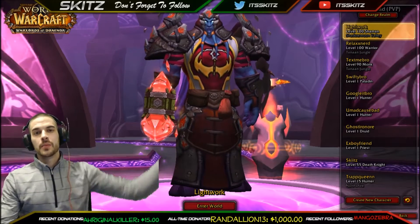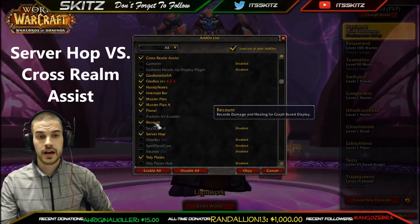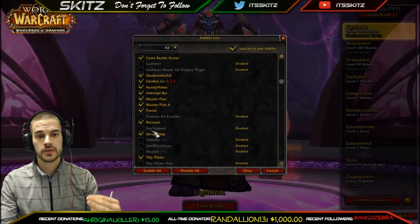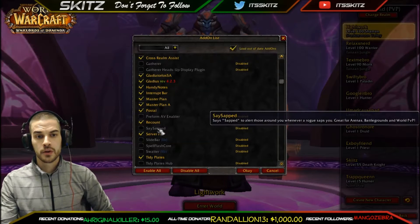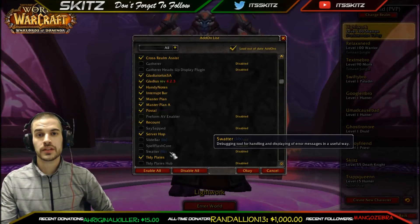What is going on guys, Skitz here back with another guide. Today we're going to be going over my favorite add-on, the most beneficial add-on at the moment for gold farming. It's called Server Hop, also known as Cross Realm Assist 2.0. In this video I'm going to be going over both Cross Realm Assist and Server Hop, but for a majority of it we're going to work on Server Hop — showing you what the add-on is, what it does, and how to tweak it in the best way possible to get the best results.